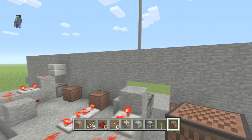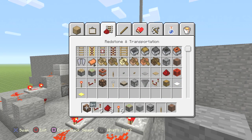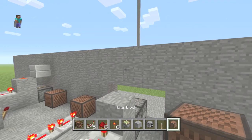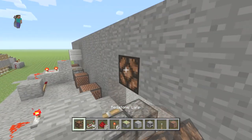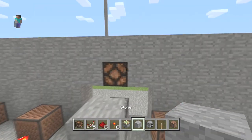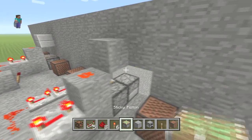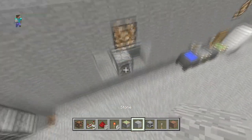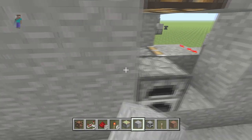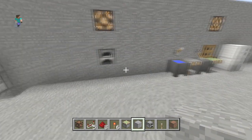Now power a redstone lamp — this is just going to signal when you're ready to go. Power it with a block right here and a dust right there so the lamp turns on.